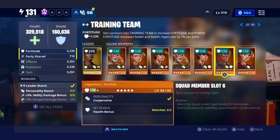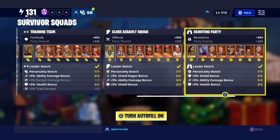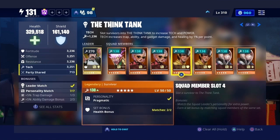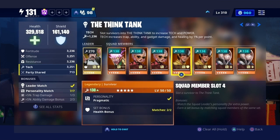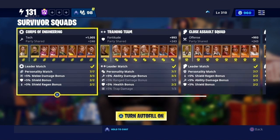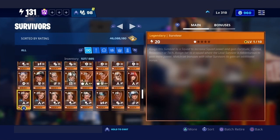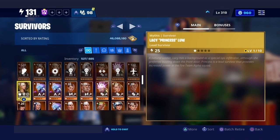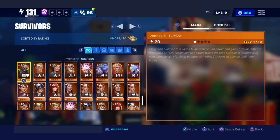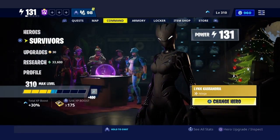For another loadout I need two resistance survivors to complete it, and for another I need one more ability damage. That's why I'm at Power Level 131. And I have so many survivors in storage that I have absolutely zero use for — it's insane how many I've accumulated.